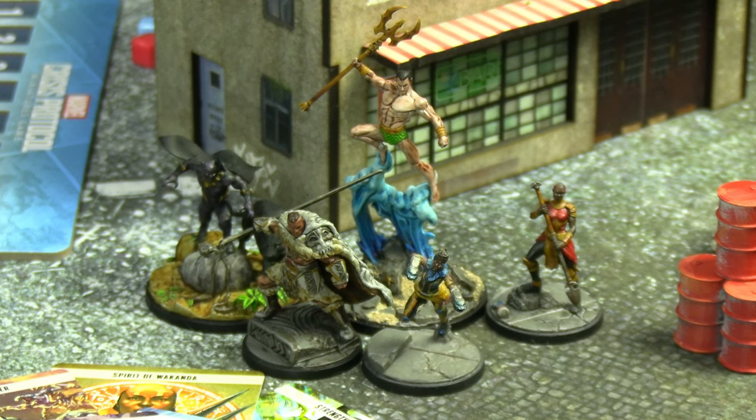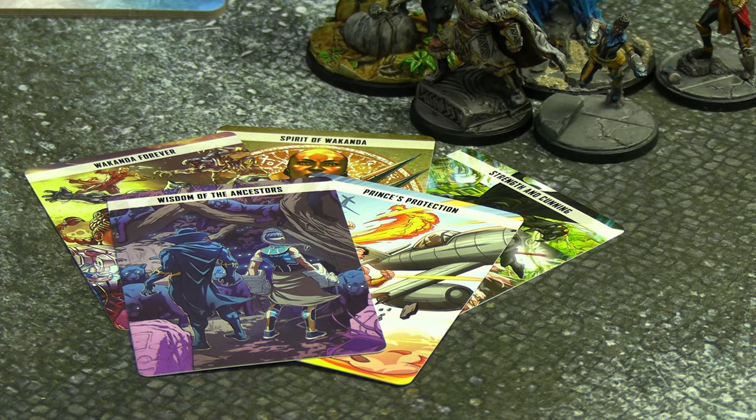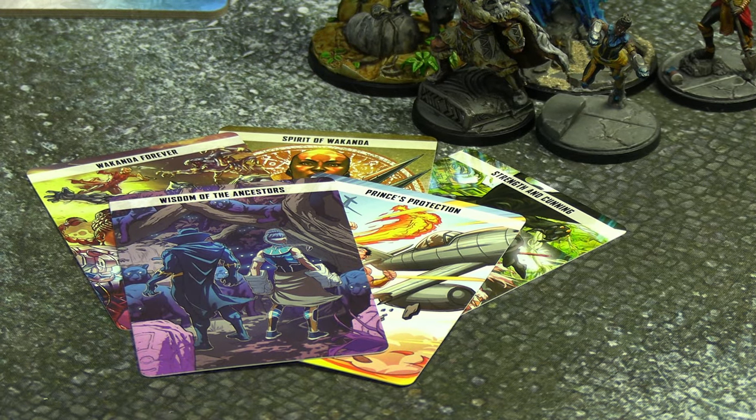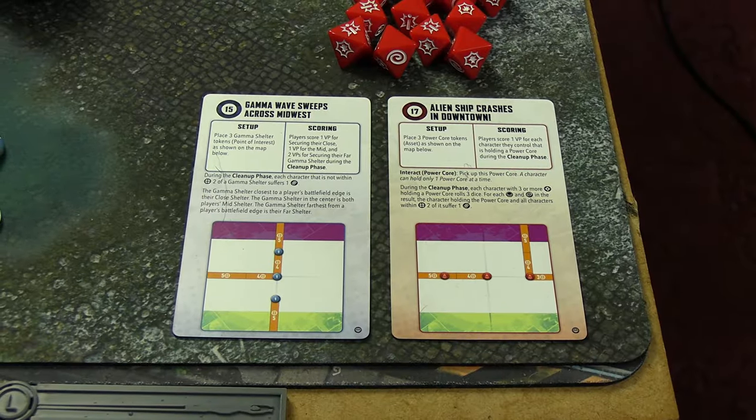Namor has a tactics card that lets him or World War Two Steve Rogers become leader of a S.H.I.E.L.D. affiliation, but that's not relevant today. The tactics cards they're bringing are: Wakanda Forever, Spirit of Wakanda, Strength and Cunning, Wisdom of the Ancestors, and Prince's Protection — a generic one Namor has which is essentially Heroes for Hire but specifically just for him.